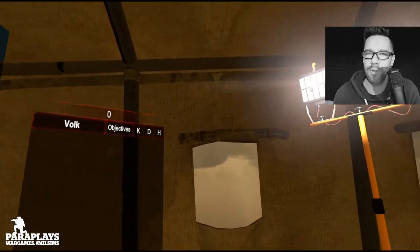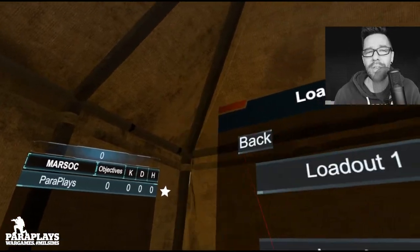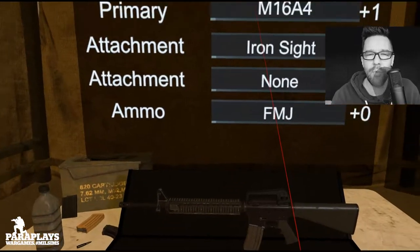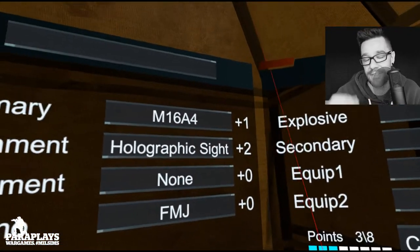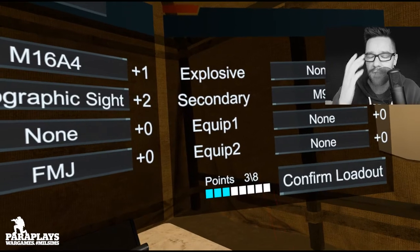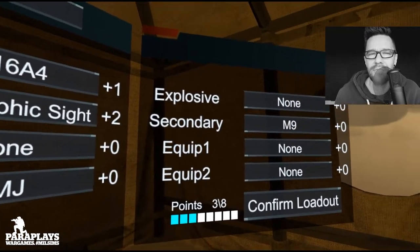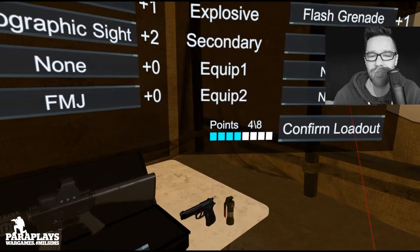Welcome to another video from Paraplayz. It's been a while, I know — long story. Today we're going to be looking at Onward. There's a new map and a new update has come out. It feels like it's been forever since we got any new content for this, which it has. We know Dante went up to Steam, Valve was working up there, and it feels like things have really slowed down. But let's jump in and have a look at what's new.